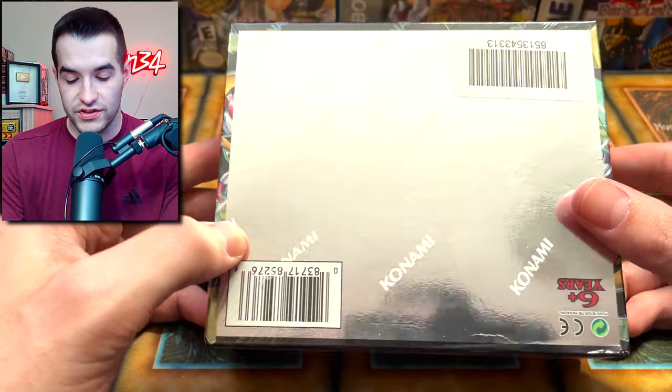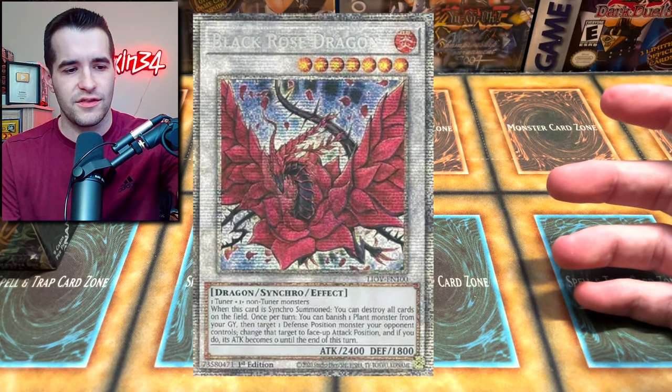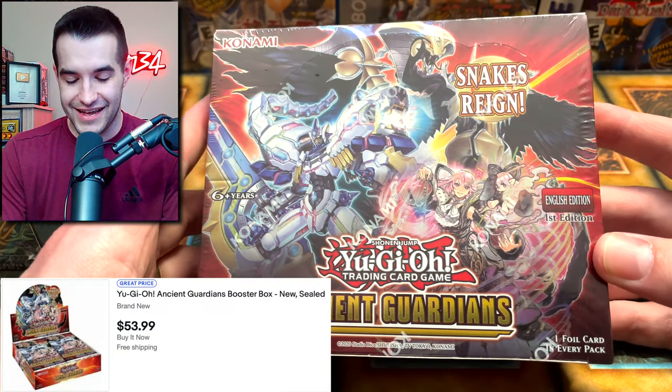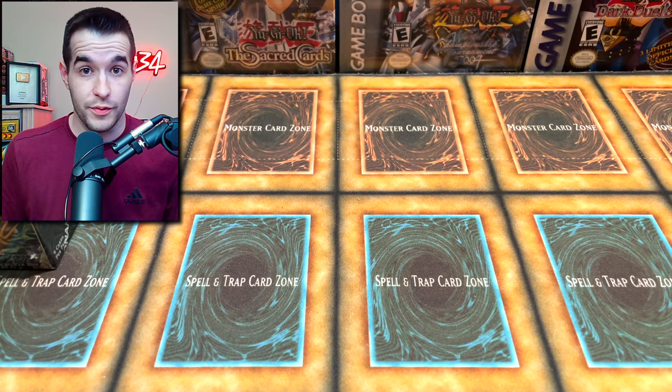Lightning Overdrive doesn't have much inside. What is the Starlight? I think that's the one with Black Rose. And then the final booster box is an Ancient Guardians — what a way to end it. One of the worst sets that has ever been printed probably, but there's a booster box.